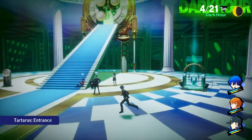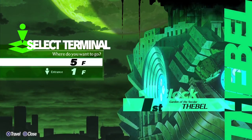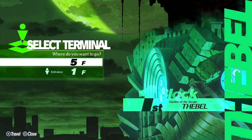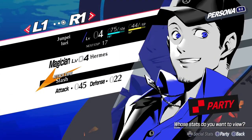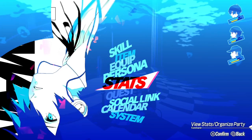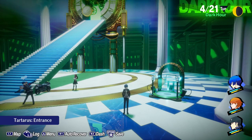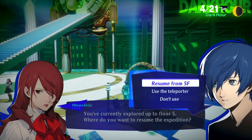One strategy you can use is to rush to the boss floor, get to the point where you can use the teleporter to travel between floors, go back down and grind for XP, then when you're confident enough to face the boss, go ahead and do that. I want to check Junpei's persona — oh, he has Agi, that's what I was looking for. I'm going to save here, because I actually haven't saved since I started the LP. All previous episodes were done in one recording session.